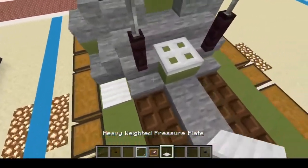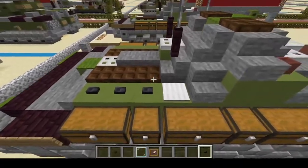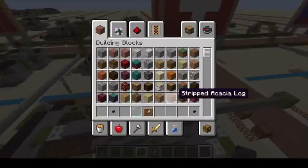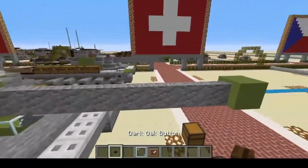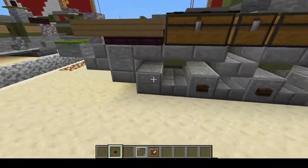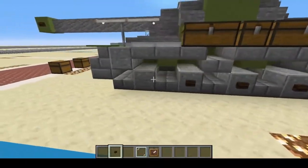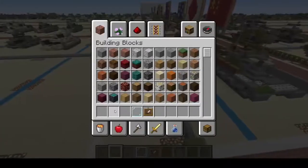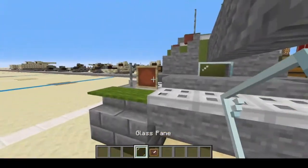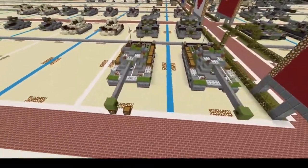Your heavy weighted pressure plates can go right here — one, two. Next our polished blackstone button: one, two, three, one, two, three, one, two. Then our dark oak buttons: one, two on the muzzle brake, then all the way down right here. Now all we have left are our item frames for our headlights — one, two — twist and twist, and there you have it! You have successfully completed the Panzer 58 Cold War main battle tank from Switzerland.